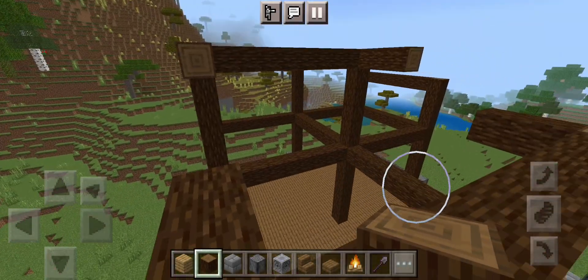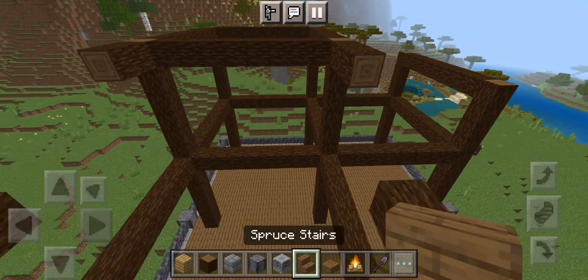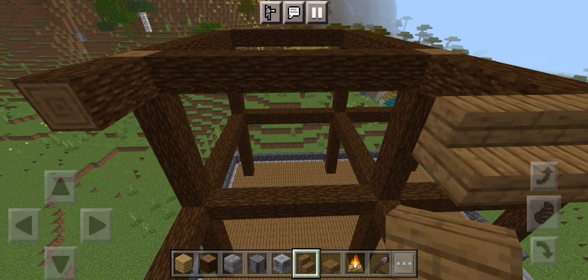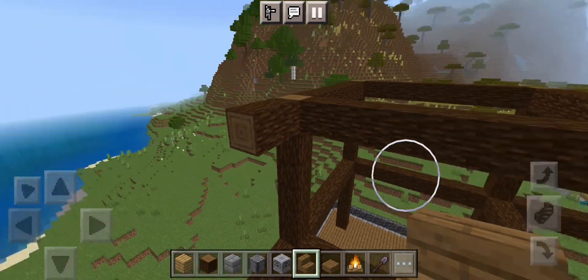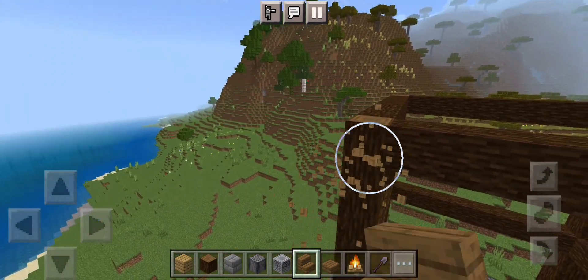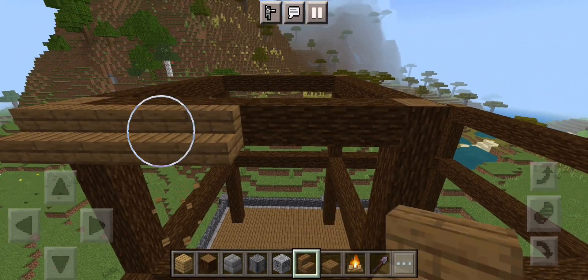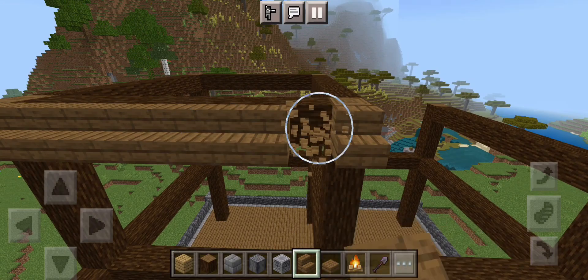What you're going to want to do with your builds is add some sort of texture so it's not all boring and bland — it gives more depth and a better look to it. Let's work on this roof.